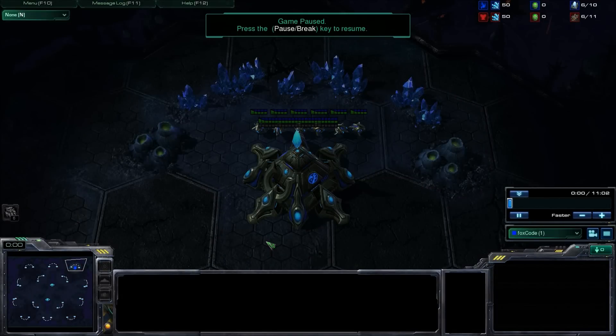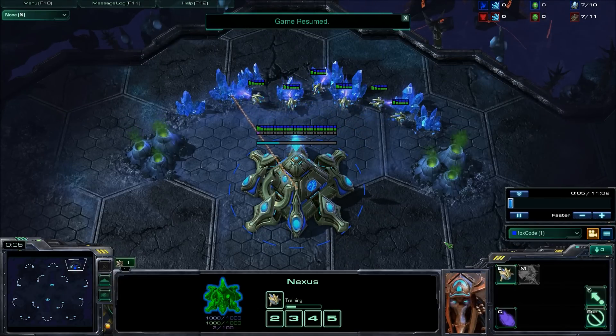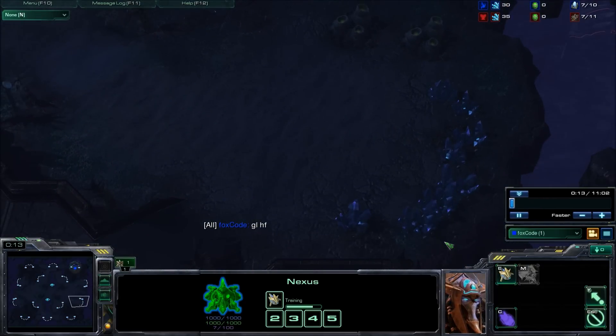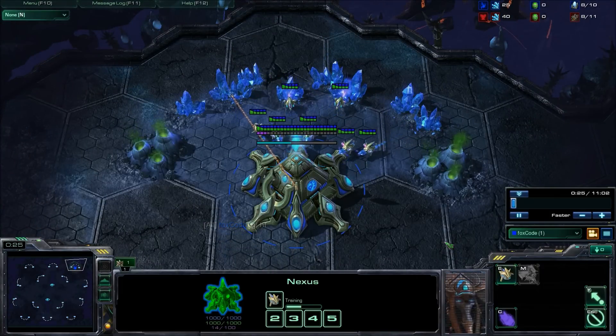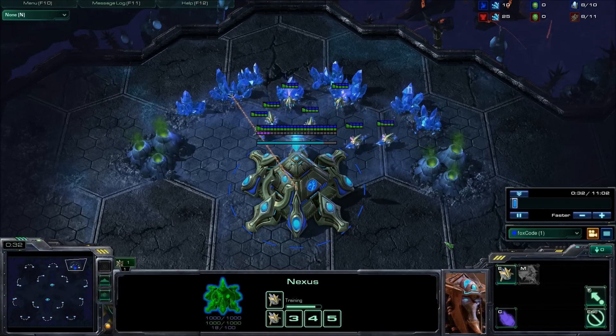Hello guys and welcome to my 3 Gate Robo tutorial. The 3 Gate Robo build is good in the Protoss vs Protoss matchup and also in Protoss vs Terran. It's a very safe build, meant to withstand early aggression without sacrificing production, so it's quite good for beginners. I still use this build in my PvP matchup to counter 4 gates or blink stalkers - it's very good against all that jazz.